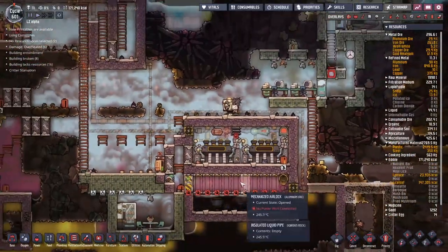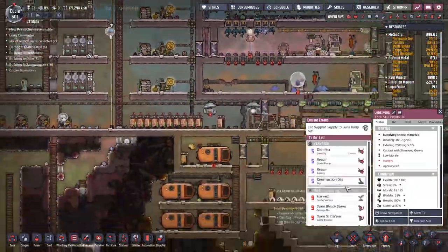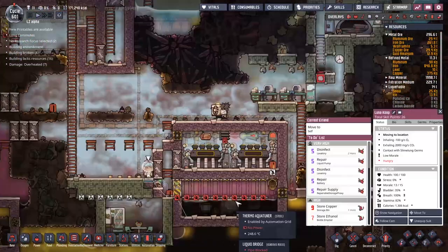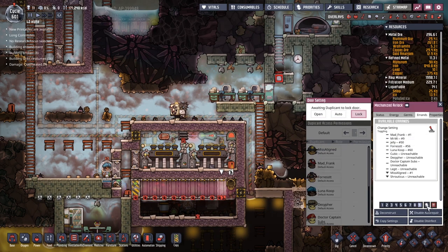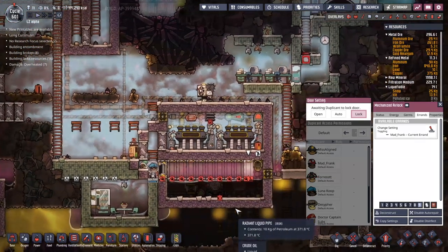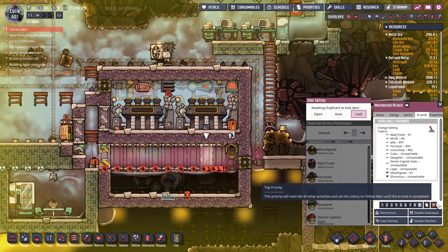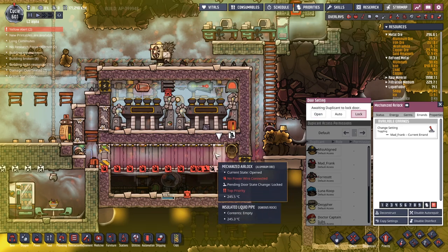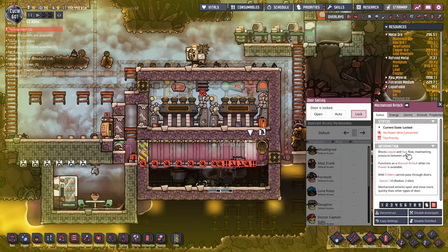We've ended up with a whole bunch of sour gas under here. I'm going to steal Luna again — I want her to come down to the bottom here for some very important work. The first thing I'm going to do is set this to lock. I'm going to copy the settings over and we'll put this back down to a six. Hopefully Mad Frank is coming along to finish. We're packing it further down.